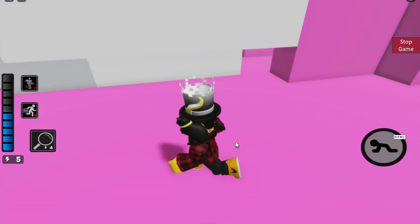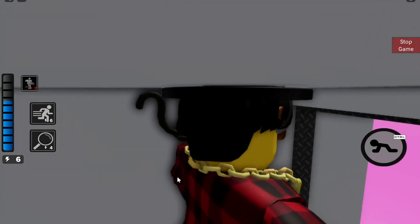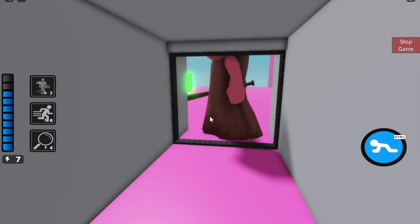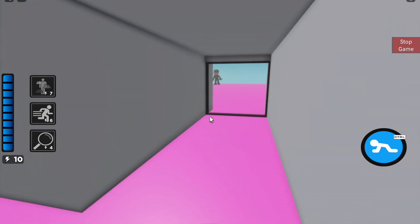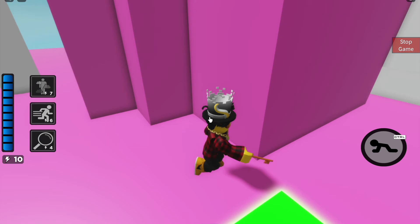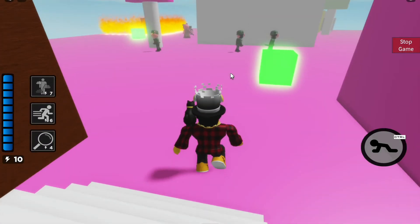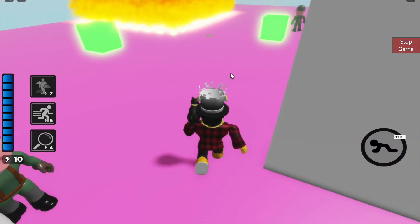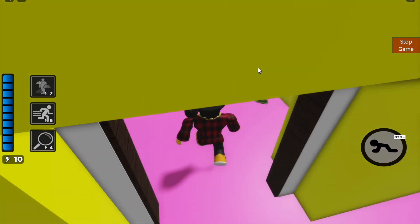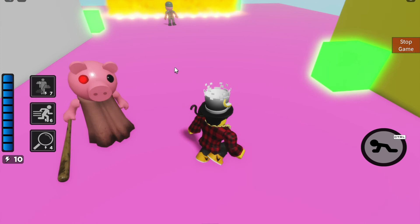I'm going to get the orange key and the red key — I don't know where it is. Piggy's probably going to come up. Piggy's camping right outside the vent! Sean, can you distract Piggy? Got him! I got out. I have the orange key. Stall Piggy and get the yellow key so you can get the blue key. Yellow key's over here — I have it!